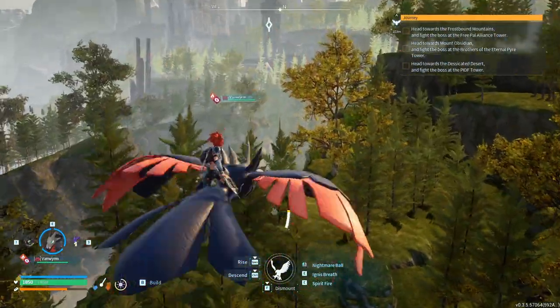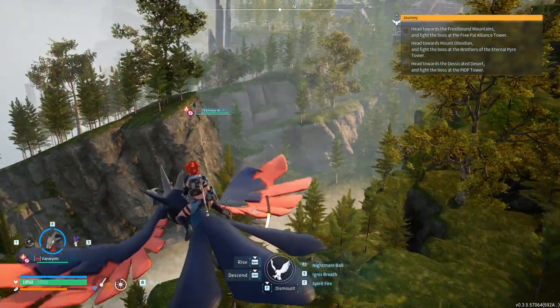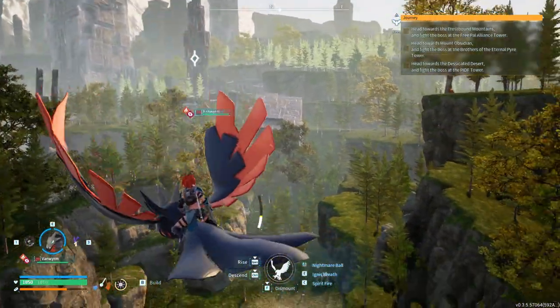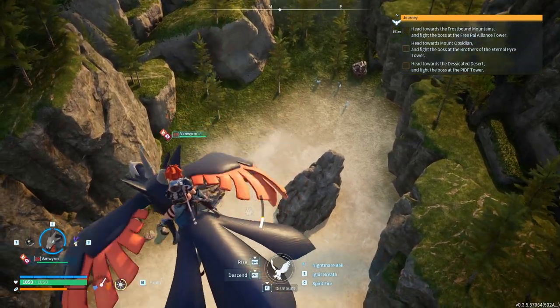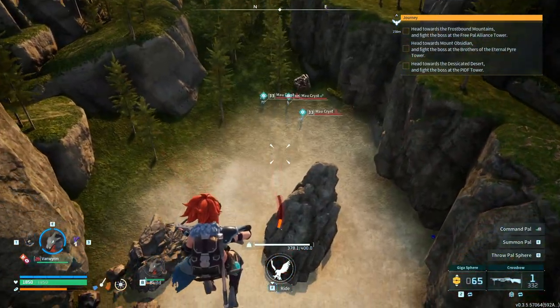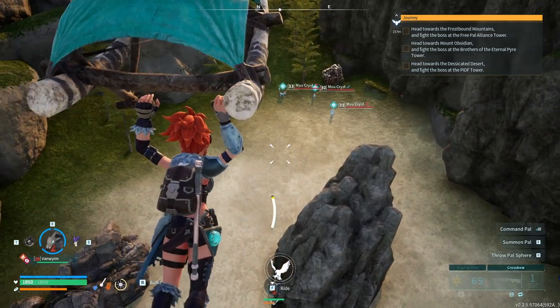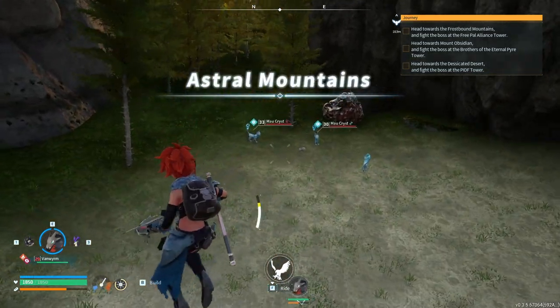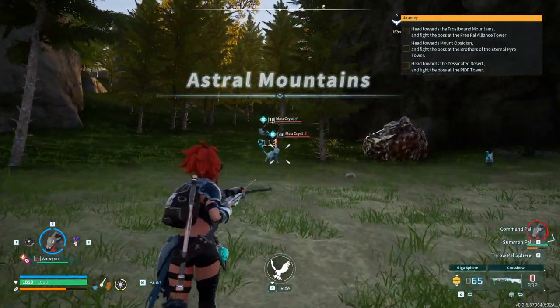Let's go over here — this looks like something. Big things are happening over here. We're gonna go down first because I do see new pals, and that's why we're here in the first place. Or in the second place, because we're exploring in the first place and getting pals in the second place.